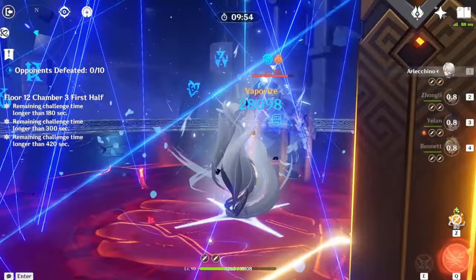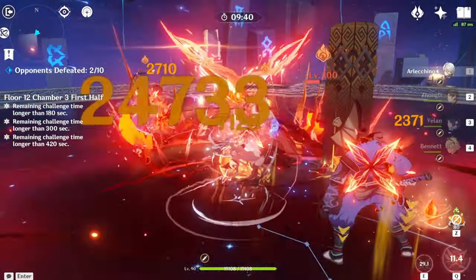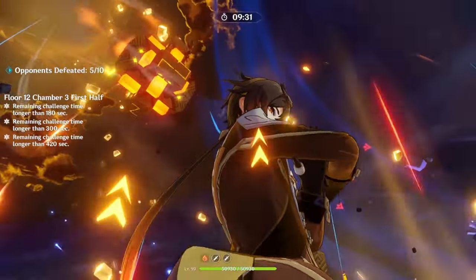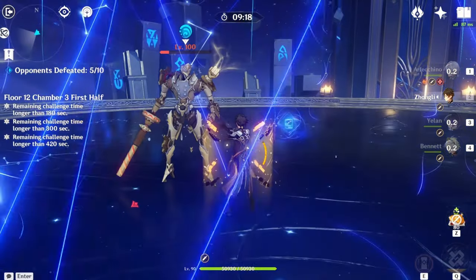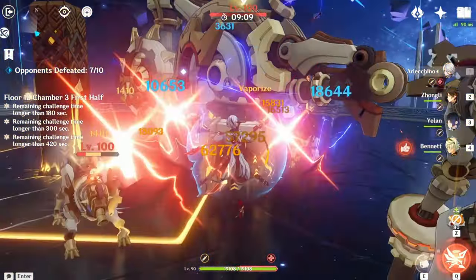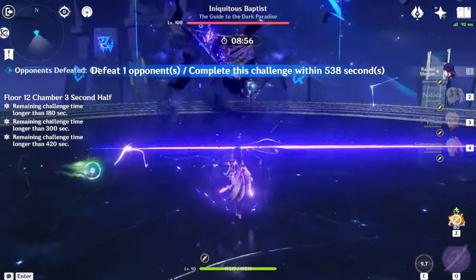Chamber 3 first half is probably one of the easiest chambers in this version. You just have to deal with random, not-very-strong enemies: Cryo Gunners, Samurai, weak Aramites, weak robots, and a weak big robot. They're basically preparing you for what's coming in the second half. Try to deal with this floor as fast as possible because you need the time for the next battle in the second half.